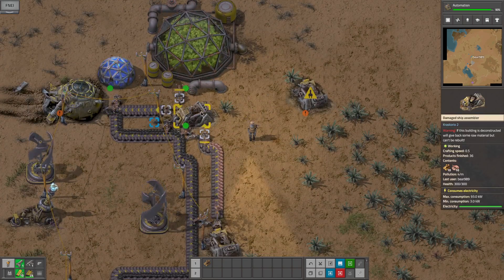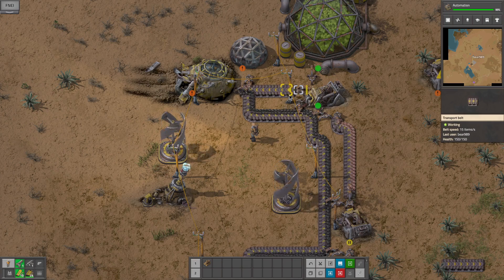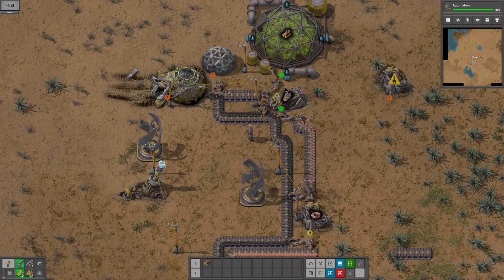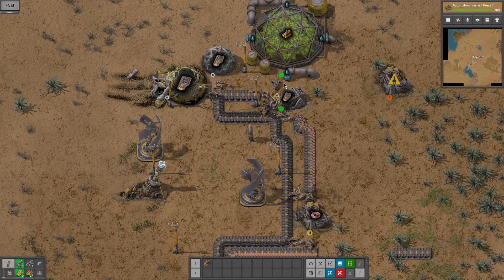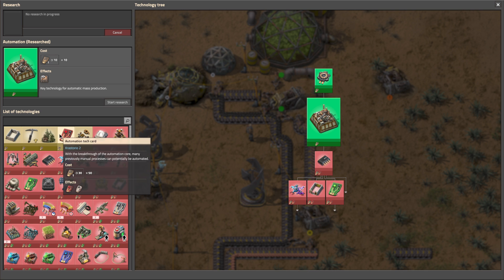We've got plenty of wood sitting there, so one of them will take care of that just fine. Somehow my alt thing got turned off here. One of these data cards is not anywhere near fast enough to run both of the labs I have, but we'll deal with that later.